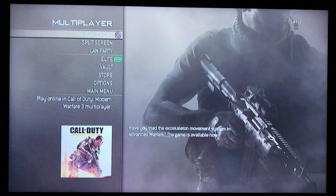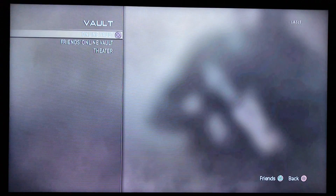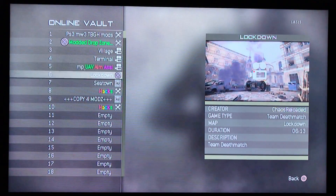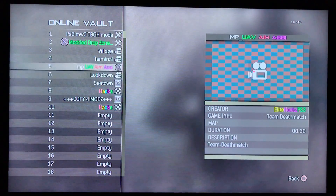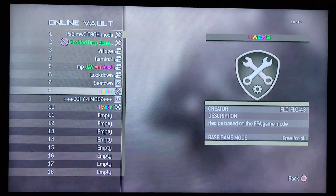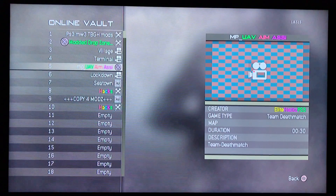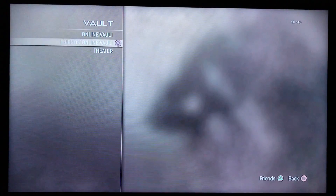First step is you go to your vault, which is pretty much your theater. This is unlimited UAV and aim assist. You have these modded game modes — that's a modded game mode, download it twice, that's an actual mod, and that's a modded game mode. You don't have to have it in yours; you can just get it from a friend that has it.